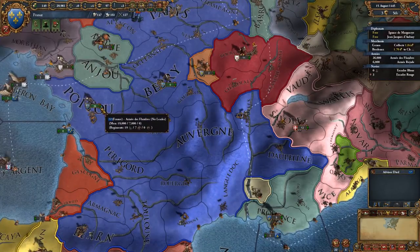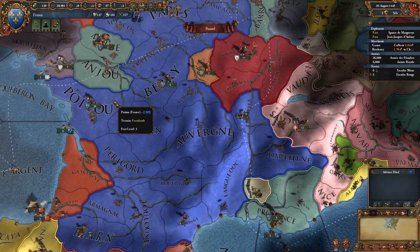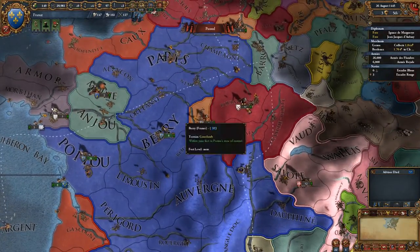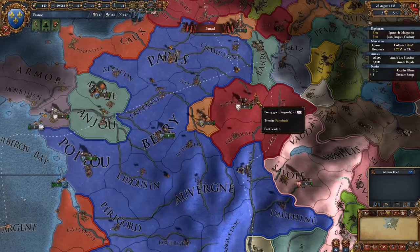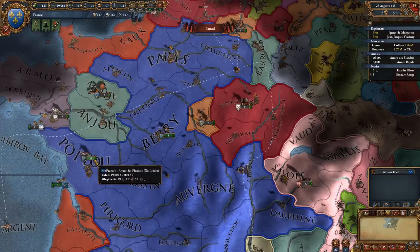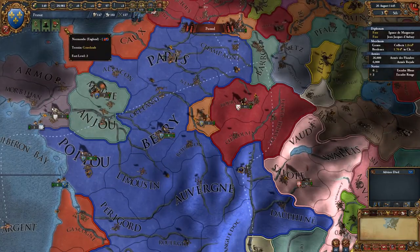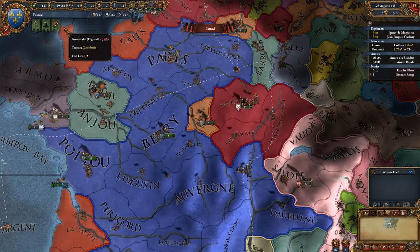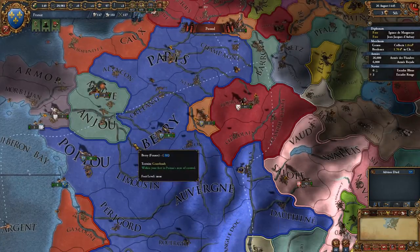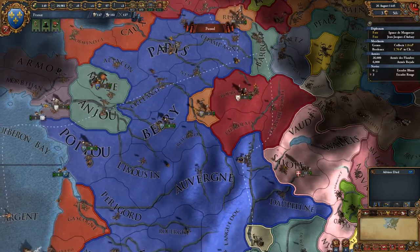Reducing army maintenance is a very valid tactic when you're not at war. But if you think somebody's likely to attack you, keep your armies well away from the borders - what you want is to be able to turn the maintenance back up. If you go to war on low maintenance, you will get a pop-up reminding you to increase it. However, you don't get that warning if rebels appear. So do be careful - if you're trying to suppress rebels, keep the maintenance up if you can afford to do so.